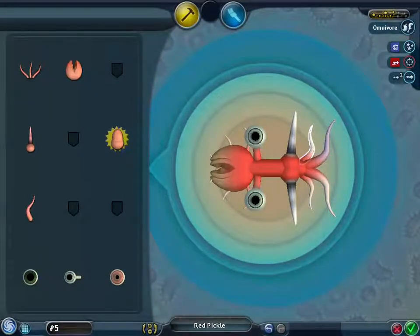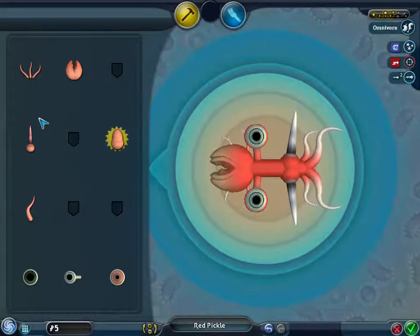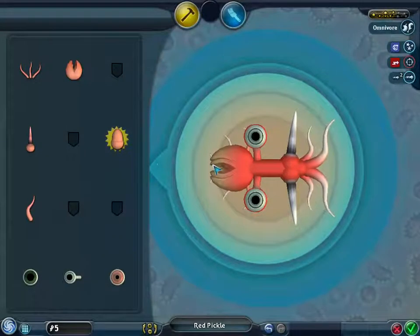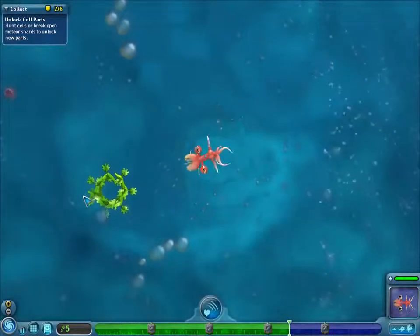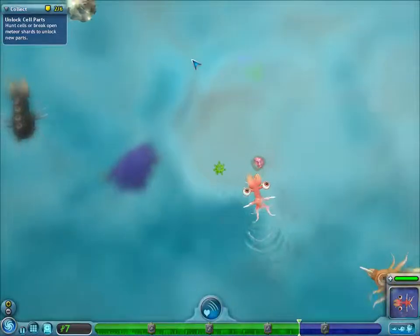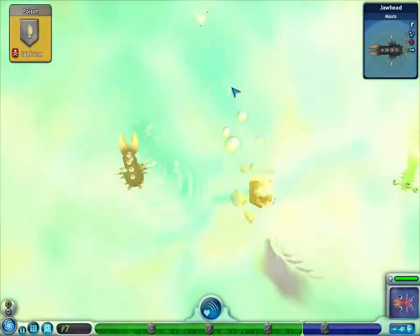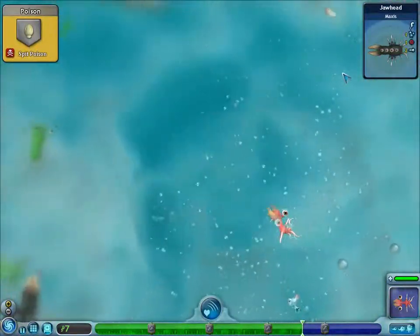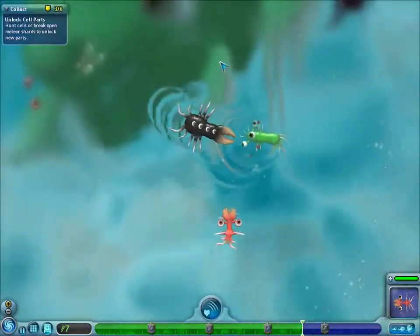Oh that looks cool — how big should I make it? He looks like an octopus, that's awesome! Alright, that's perfect. What the heck is that? Oh I got spit poison — that's cool! I'm really fast — hey, don't mess with him!